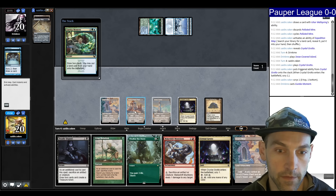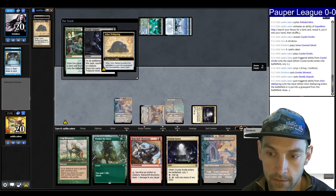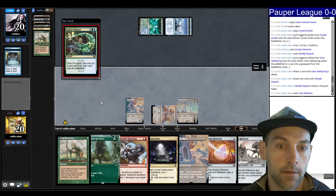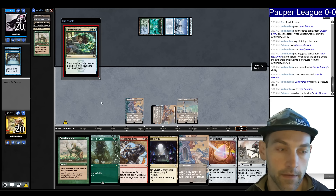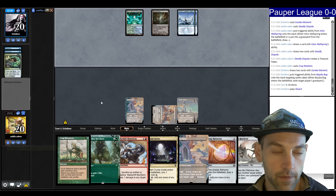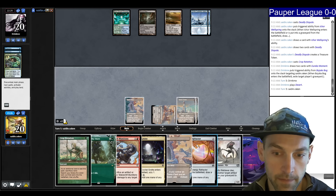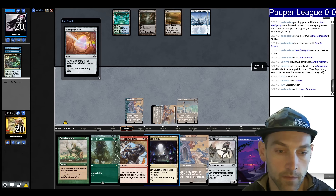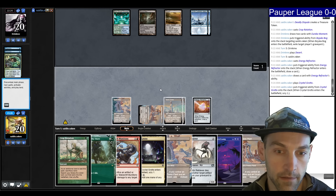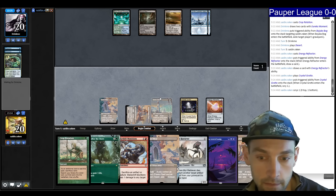They use Behold the Multiverse — I'm just going to Deadly Dispute. Find the Refractor. Now I can crop the Grotto for another Tower and pass. They get to put a land on the battlefield, grabbing a Bojuka Bog. Maybe I should have waited until the land landed so the Ichor Wellspring would be in the graveyard — that was a mistake. Play Energy Refractor. The 18 lands is biting me. I should have probably cropped before doing anything else — I'm out of practice.